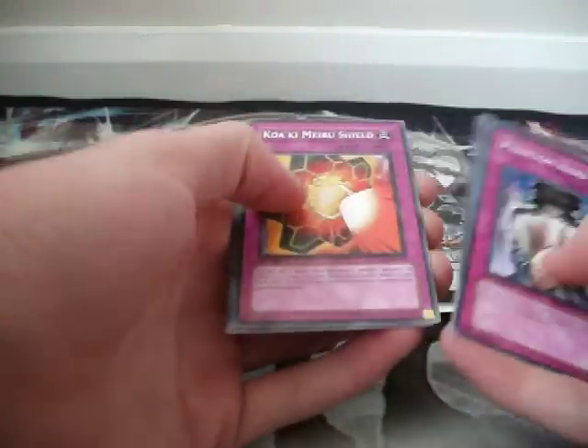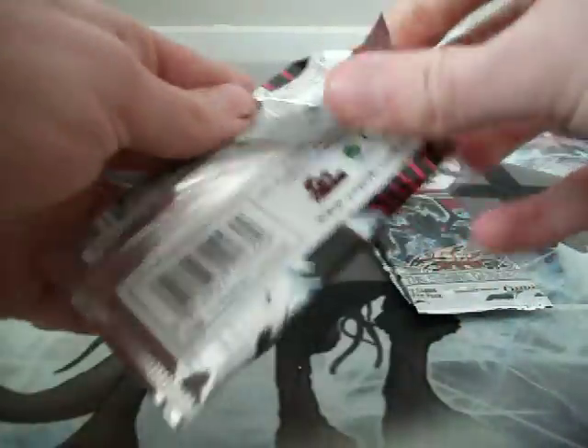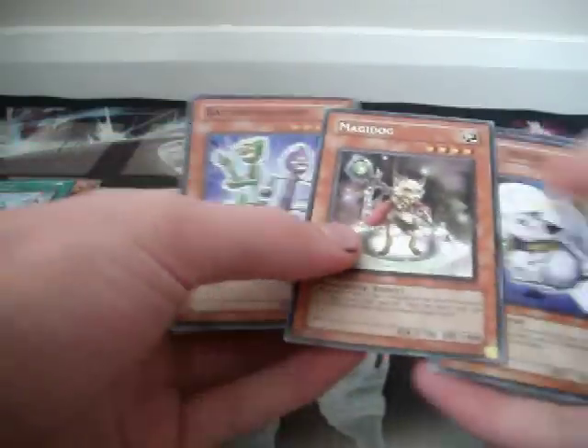Fountain in the Sky. Hydrogeddon — Super. Third pack. Fountain in the Sky again. Mangy Dog.